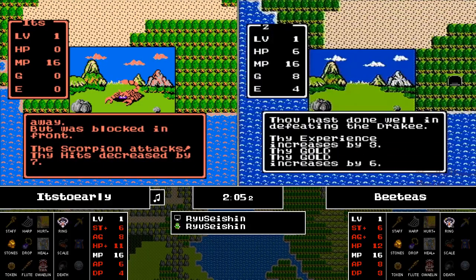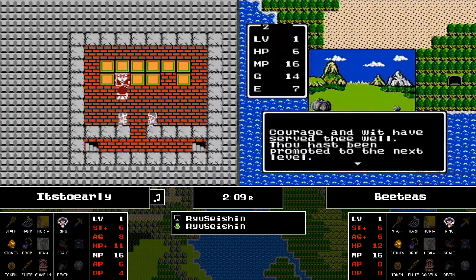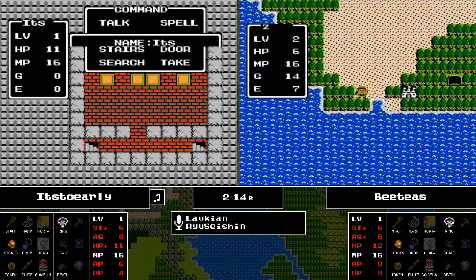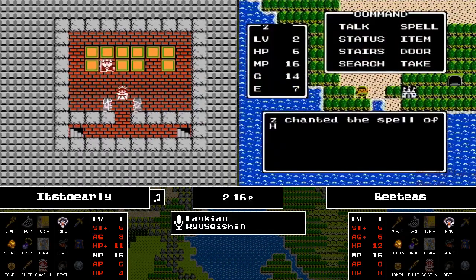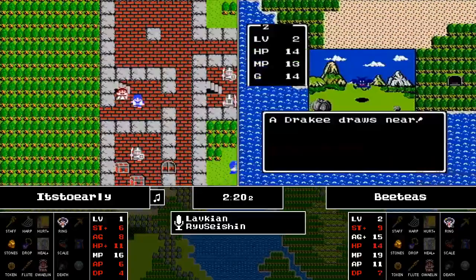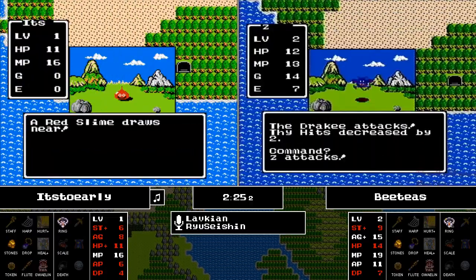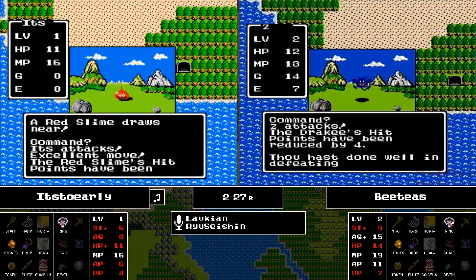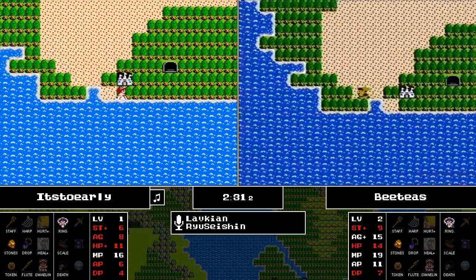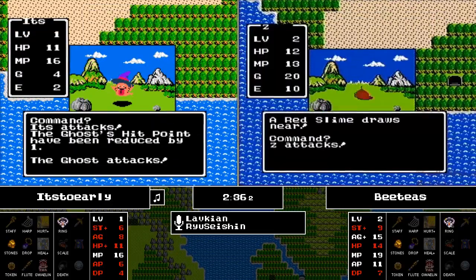Excellent move out of BT's — he is going to be the first to level 2. Let's see what that brings. Wow, a nice chunk of response speed, Heal, and Repel. Very valuable for both of these runners. Not much in the other stats, unfortunately. But it doesn't look like they're going to have too hard a time taking out some of these enemies. And another Kaishin no Ichigeki out of It's Too Early to take out one of those Red Slimes.